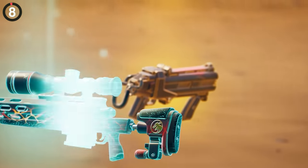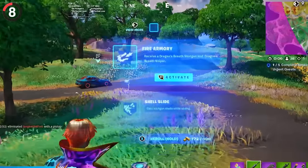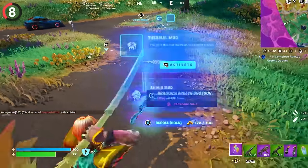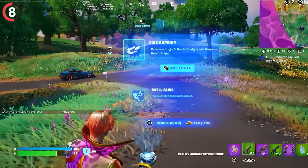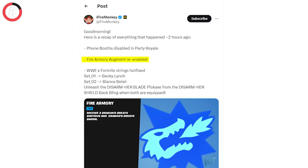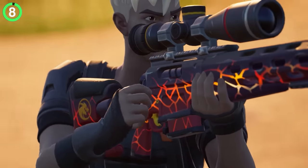Epic really embarrassed themselves with the Dragon's Breath items. In the final update of Season 3, a new perk called Fire Armory appeared, giving you the Shotgun and Sniper instantly — which sounded great, until an hour later when it was removed in a hotfix, apparently added by accident. Then last week they dropped another hotfix bringing Fire Armory back, only for it to disappear again with Season 4.